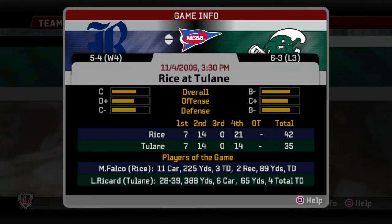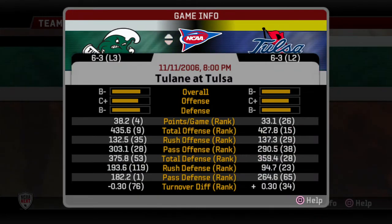We've got to get back in the winning column because that's hurting us in recruiting. Today we're taking on Tulsa — another big challenge, they're the other really good team in our division besides Rice. Looking at their stats they are doing really well at everything, which is kind of scary. I beat them last season, hopefully we can beat them again today.